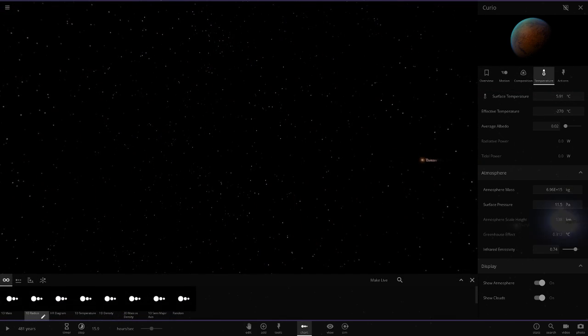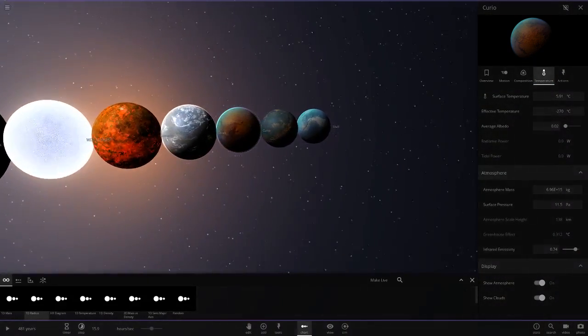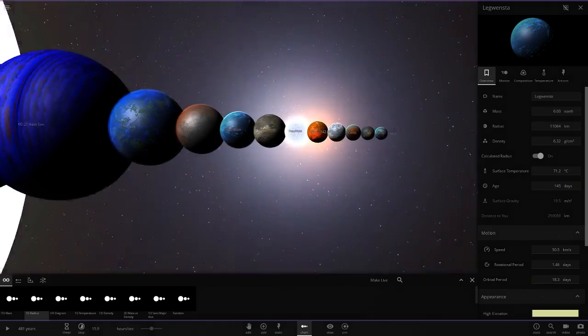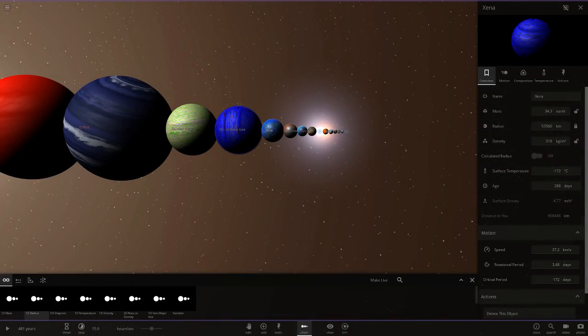Let me know which object you think is the best down in the comments - there are some pretty interesting ones in here. Especially that colonized Sirius, I really like that one. A massive thank you to Zane B for sending the simulation in.